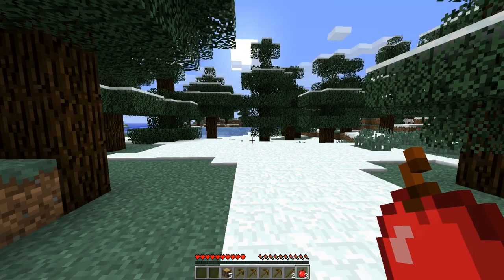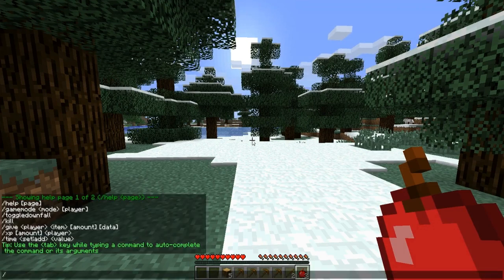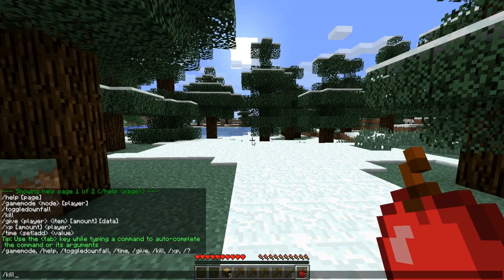For the single player commands, you hit the chat button or the slash key and it automatically puts the slash in. You type in 'help' and it shows all of the commands that you have. You can hit tab and scroll through them all, or you can just type it in.